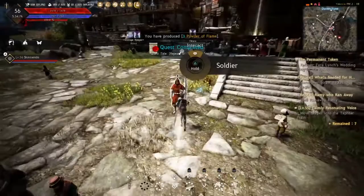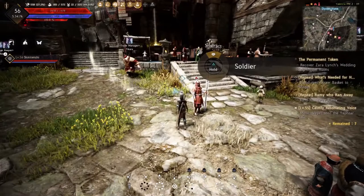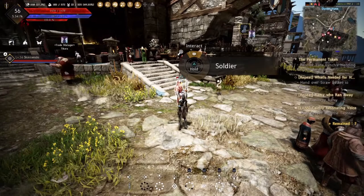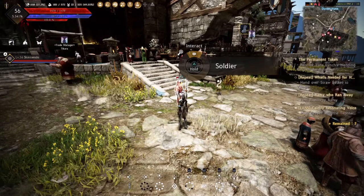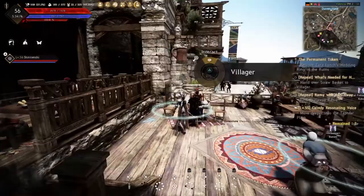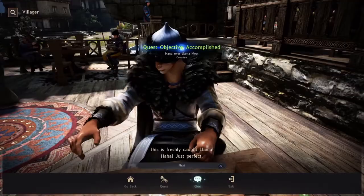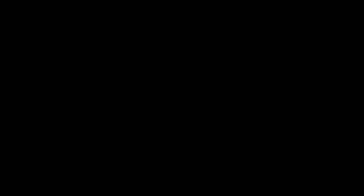Run straight down the stairs - there's a soldier here. Note that there are three quests in this quest line with two previous ones that lead up to this third quest. If he's offering it to you, accept it - he's lost his bride and wants you to bring her back. Next, run into this restaurant and speak to the guy playing checkers. He says he's hungry and wants some llama meat; since you gathered some earlier, hand it over. He gives us 300 contribution XP and a basket.